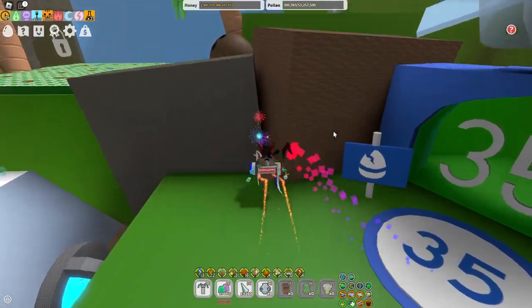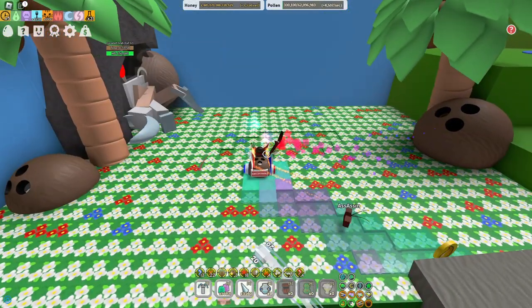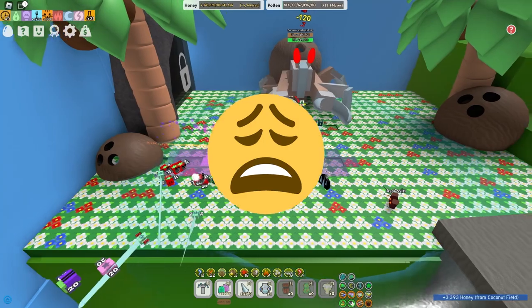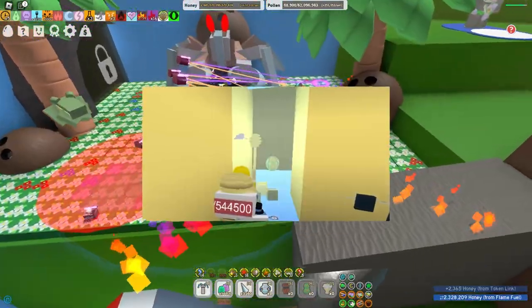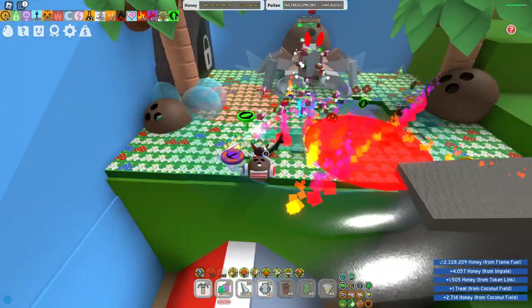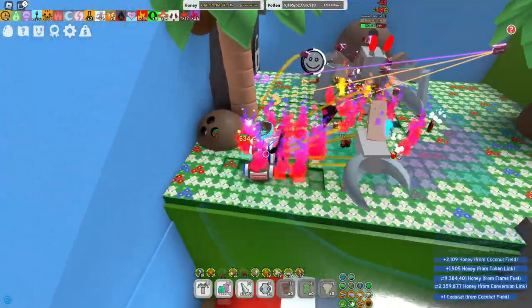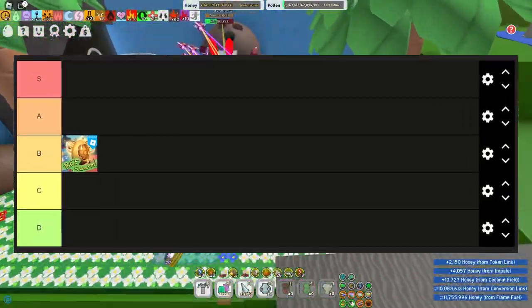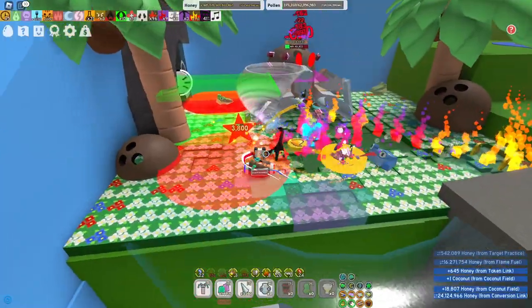Starting with the first ever Easter update in 2019 — this one wasn't as big as the other one. It really just had a couple of Easter quests introduced, marshmallow bees, my personal favorite item, plastic eggs, jelly beans, the maze under the 35 bee zone. I'd say this Easter event was in the middle of the ranking — not crazy, not the worst.